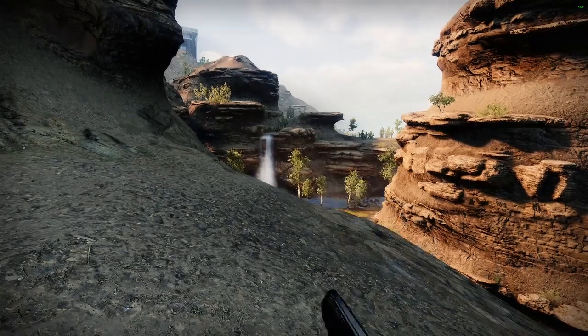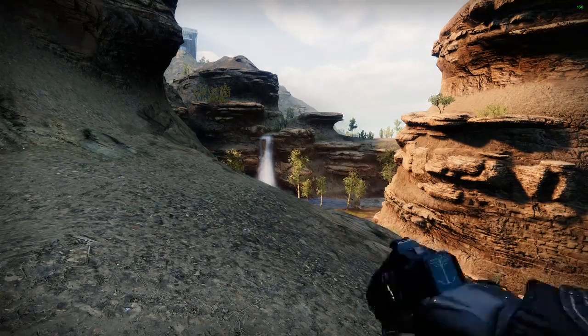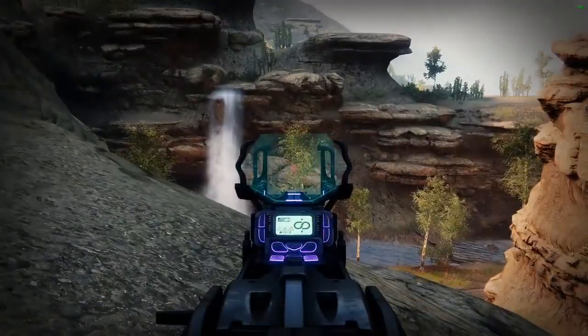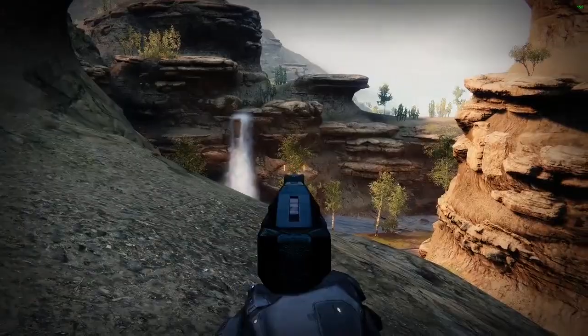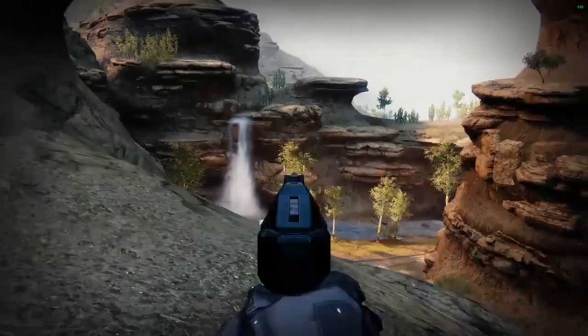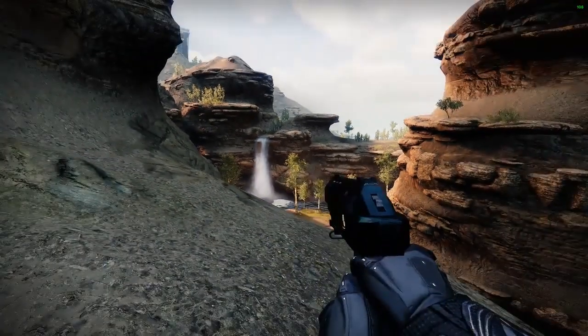Kicking us off, I want to dive into what quickdraw glitching actually is. It's a simple set of inputs on your mouse and keyboard or controller that allows you to swap weapons much faster than their intended handling stat. So something like a 120 hand cannon that has very poor handling almost summons instantly with this set of key binds or button presses on your controller. You can already see how this would be beneficial in game.